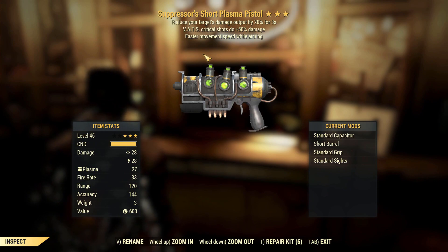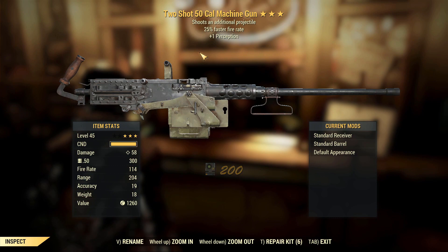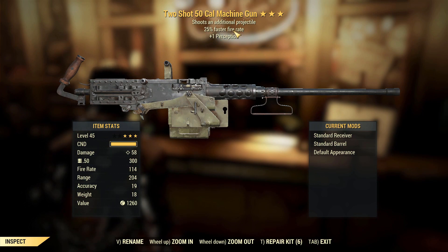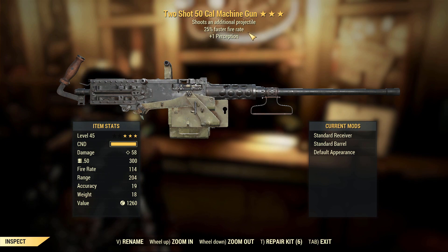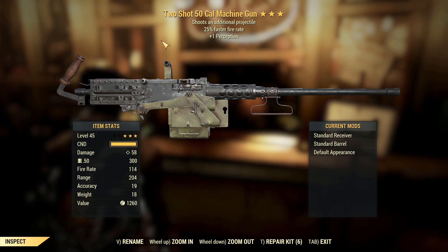Suppressor's — already garbage, let's move on. Two Shot 50 Cal Machine Gun — this one's actually not too bad. Because it's two shot, I'd rather the third effect was explosive, that would make it very good, but the fire rate on there would definitely help this gun do some decent damage. I think I've got another one in my boxes that might have a faster fire rate.